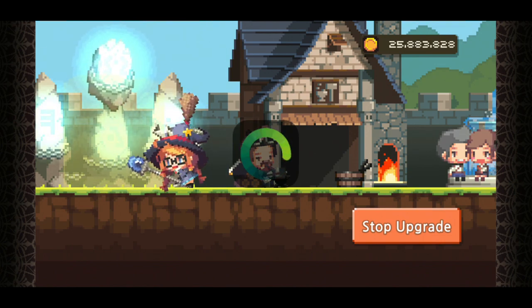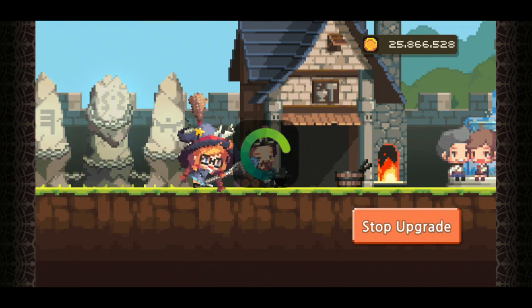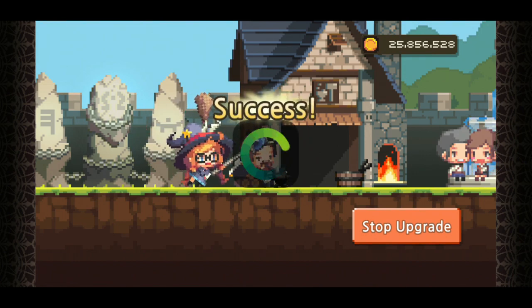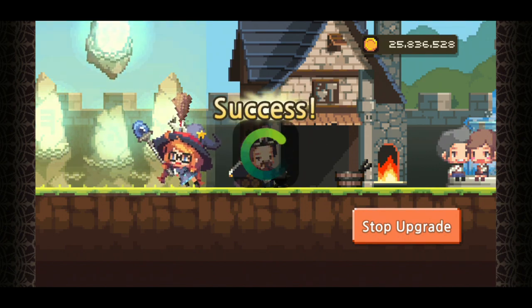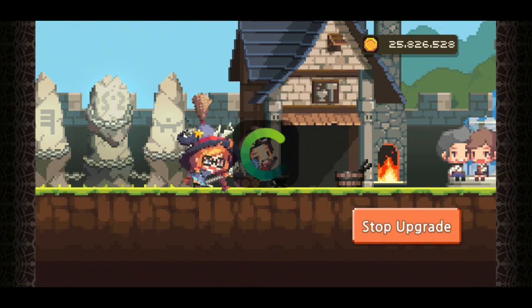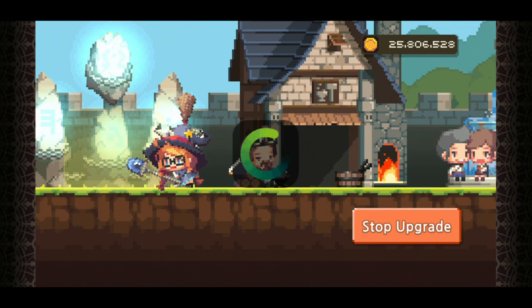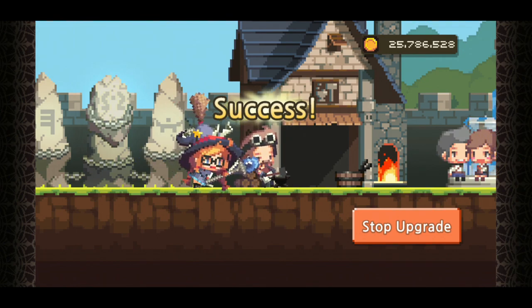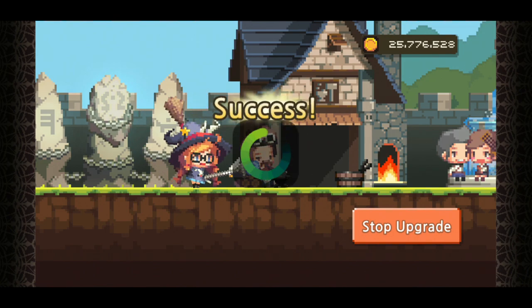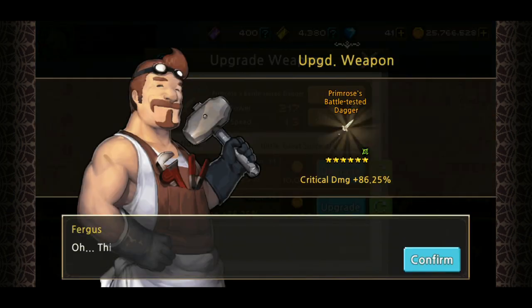I'll just keep using gold until Fergus gets it. My friend tried it for like a minute straight and just couldn't get it. You can also use Fergus points to get a great success, but save those for something else if you've got tons of gold. It costs about ten thousand gold per try. There it is - crit damage 86 percent, and that's the best upgrade we can get for that one.